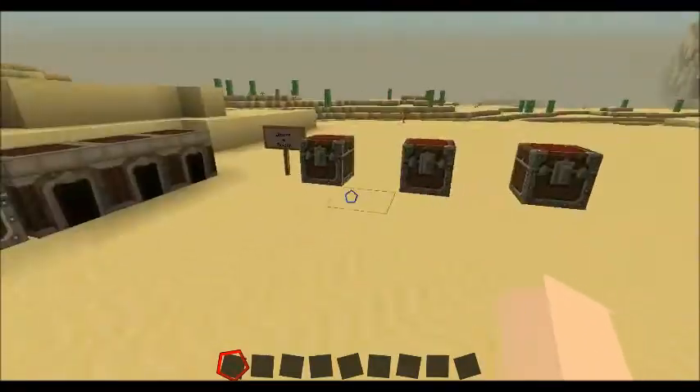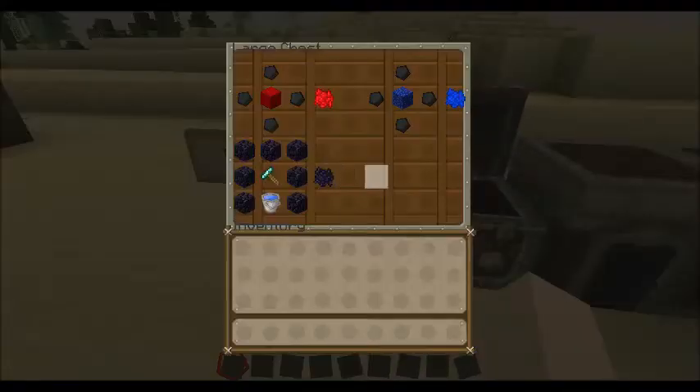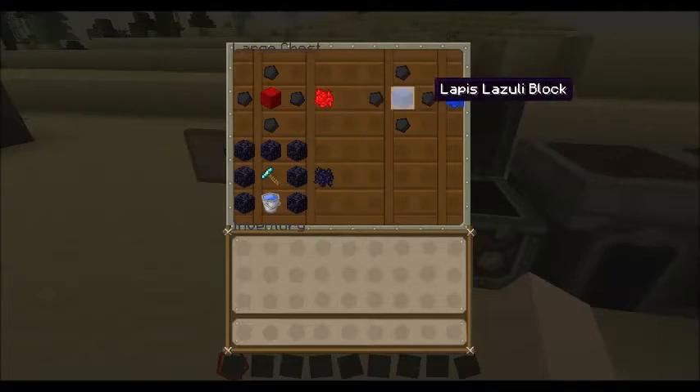The redstone block and redstone brick can be used to power things, much like redstone would normally be used for. Now we'll get into these things here called meshes. If you have a redstone block and you craft it around 4 coal, you get the thing called a redstone mesh. You do the same thing with a lapis lazuli block around 4 coal and you get a lapis mesh.